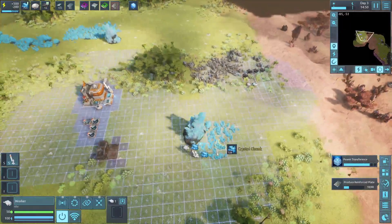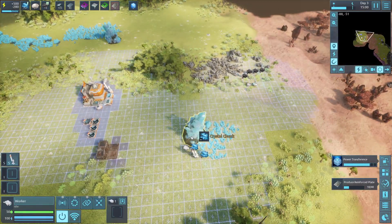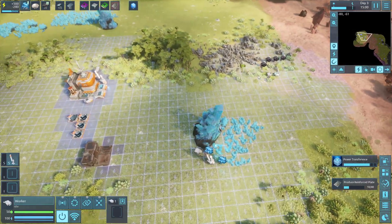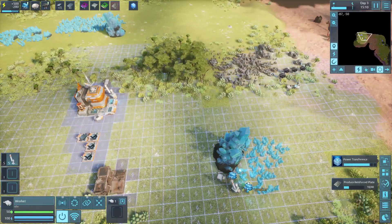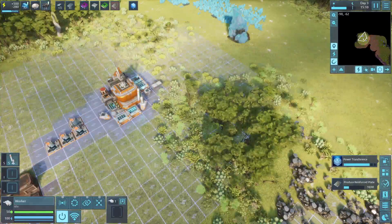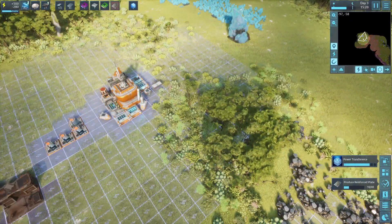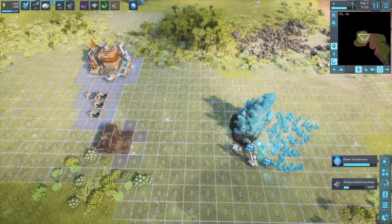These guys still haven't done anything, but there we go. So now we have our crystal production quote-unquote going, we have our iron production over here, our metal production. They'll collect it, move it to there, he'll move it over here and vice versa. And now we have a couple bots here ready to do work once our iron and metal comes in and once our crystal comes in.